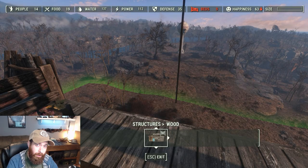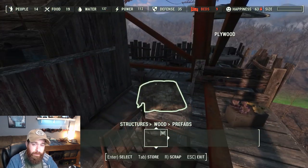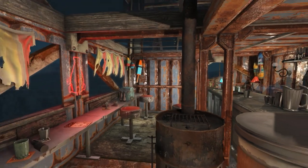Hey folks, Dave here, and welcome back to Fallout 4, my Let's Build project here at Abernathy Farm. This week, I'm going to be working on a special sky lounge at the top of the power pylon here at the farm.